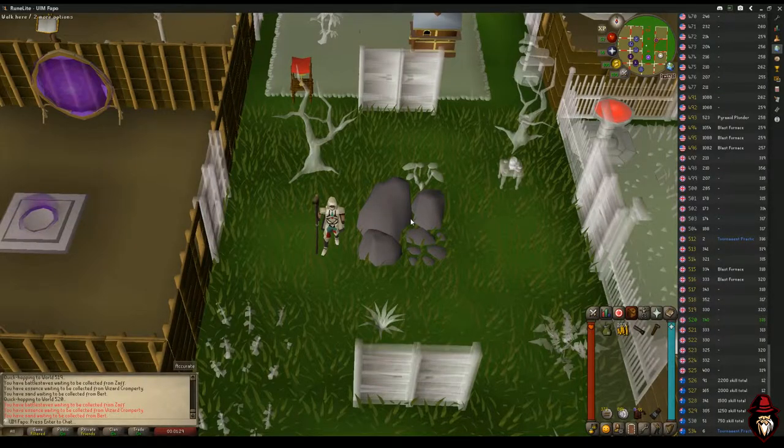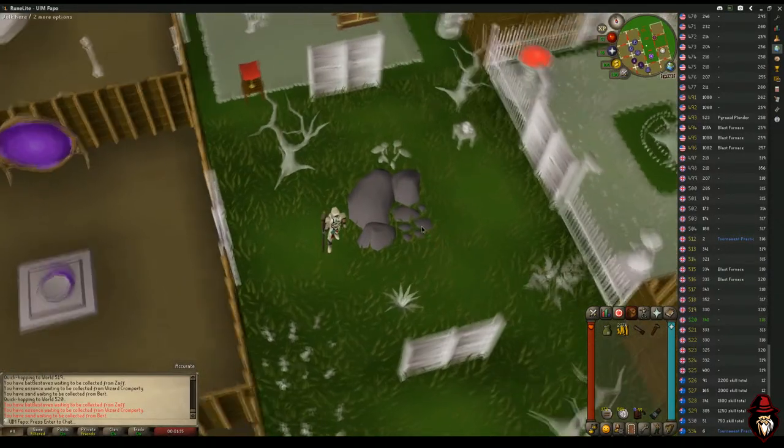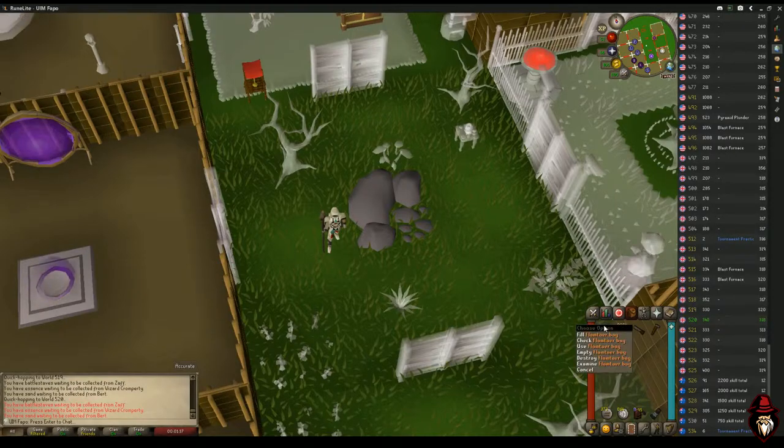Hey guys, this is Wiz and welcome back to another Big PP guide for the Ultimate Ironman. Today we're going to be talking about how to do construction with limestone and a Flamtaer bag.